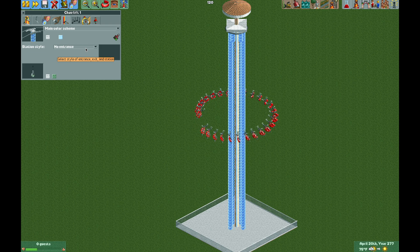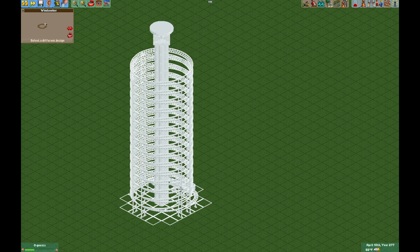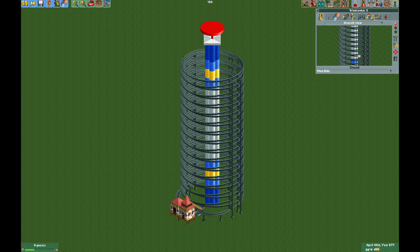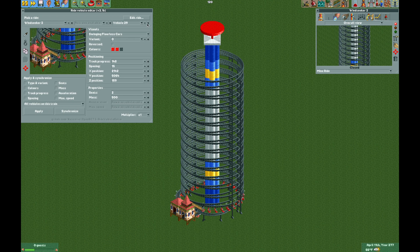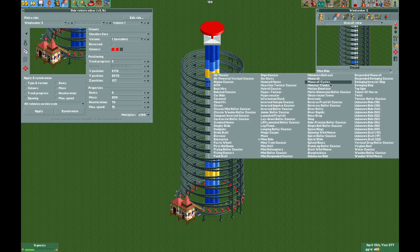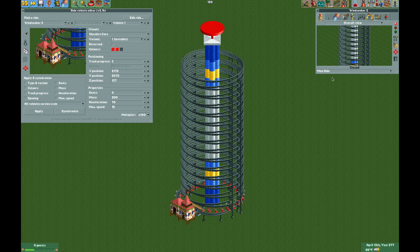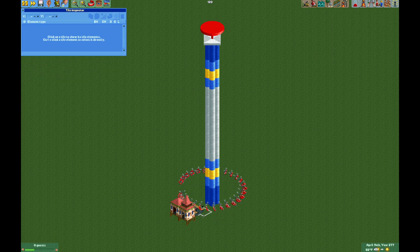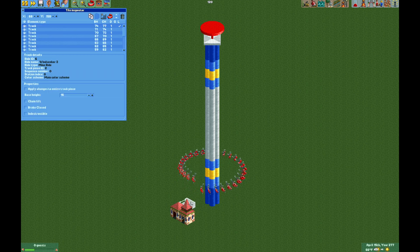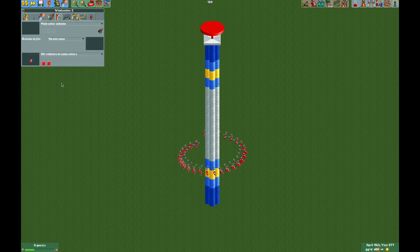If you can't be bothered with all of that, you can download the track — the link is in the video description. Make sure disabled clearance checks is on, go to the mine ride and build Windseeker, build your entrance and exit, open and close the ride, open the ride vehicle editor, change to swinging floorless cars, apply, go to car one, move it to track progress three, change it to a Cheshire Cat and make it invisible, set max speed to 15, give it some mass, set powered launch to 15, set the lift hill speed correctly, change it back to mine ride, make everything invisible, and use the tile inspector to make the entrance and exit at surface level and the station invisible.